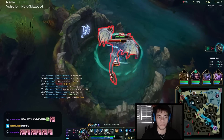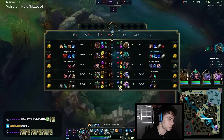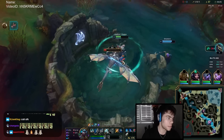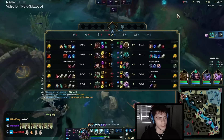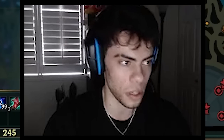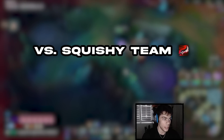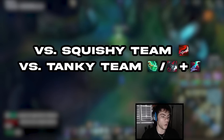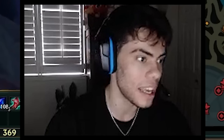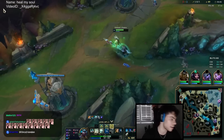For the build, you want to go Serrated Dirk rush and then complete your Muramana. Since you get your Tier super early after full-clearing your bot side, you can actually get Muramana at like 14-15 minutes. Previously I told you to go BF Sword to stack Muramana, but now since you get Tier at like two minutes you don't need BF Sword anymore. So: Serrated Dirk into Muramana, then if the enemy has a bunch of squishies go Duskblade. If they have a lot of tanks, go Shojin or Cleaver then Eclipse. The Serrated Dirk always builds into either Eclipse or Duskblade, and then depending on the team you get Serpent's Fang, Serylda's, or whatever the game calls for.